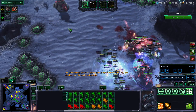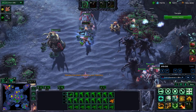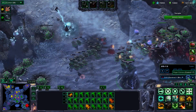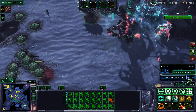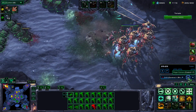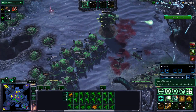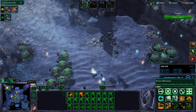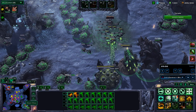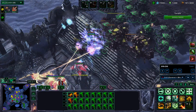I use Glaive here to help burst down the hybrids, while down south I keep sending wave after wave of locusts to distract the enemy and keep them off my Primal Hosts. Here comes the last wave. Devour is on cooldown but I'll still be able to destroy this. Zagara appears again — I burst her down, then use Creeper Hosts to help prevent the wave from reaching the objective.